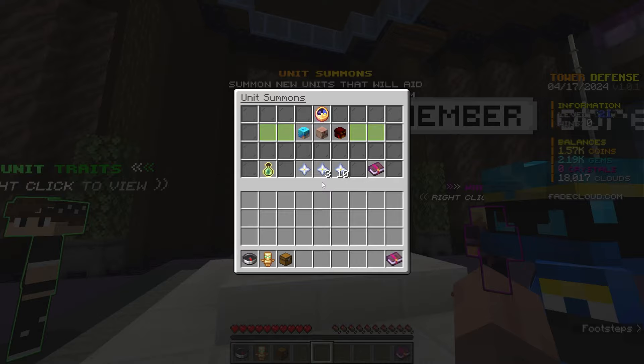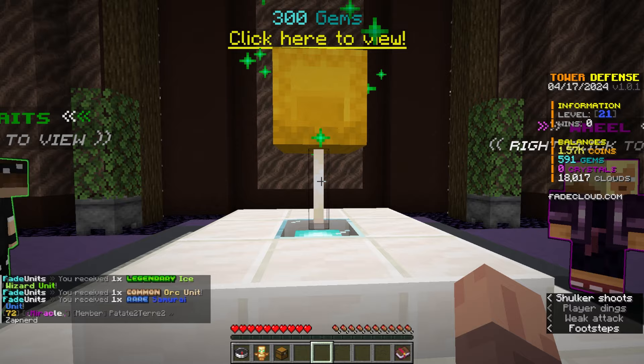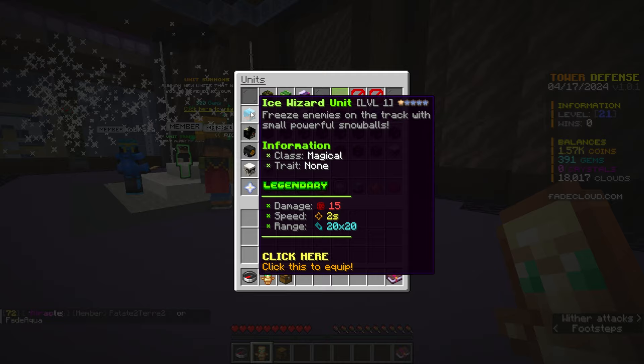I do have 2,000 gems though, so let's open up some more of these units. Magni units. I don't really know what is good or not. That is actually a legendary unit — the ice wizard will freeze enemies on the track with small powerful snowballs. It has 15 damage and 20 by 20 range. I actually kind of like that. I'm going to remove the jab unit and equip this ice wizard, and use a little bit of coins to upgrade it. Now it deals 17 damage.